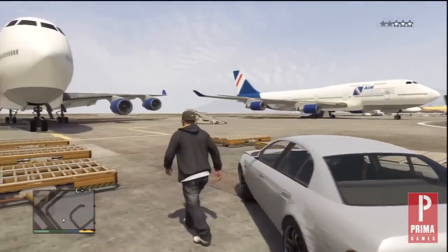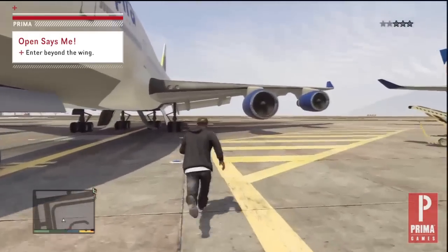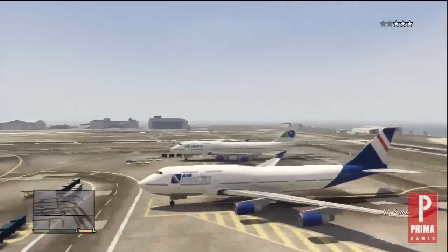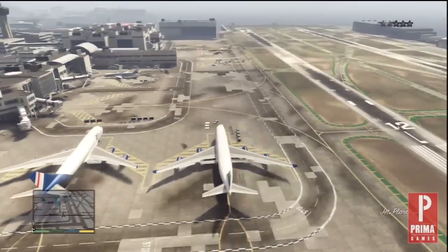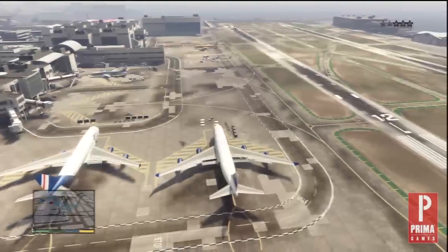Drive up to the plane of your choice and run under and just beyond the wing. You can access the plane from other entry points, but this is the most reliable area to do so. Make sure you're touching the plane and enter by pressing triangle on the PS3 or Y on the Xbox 360, just like you would any other vehicle.